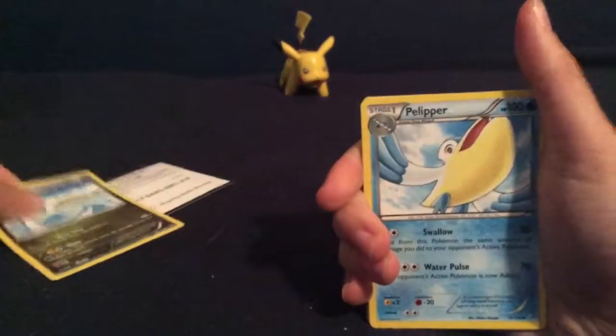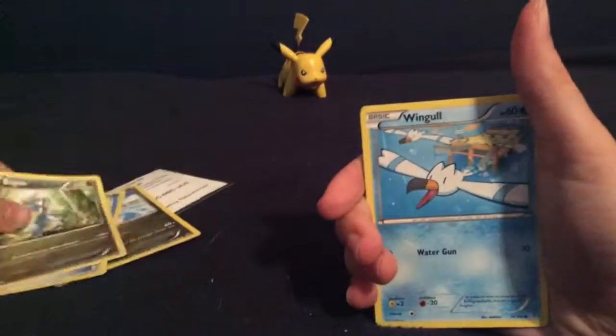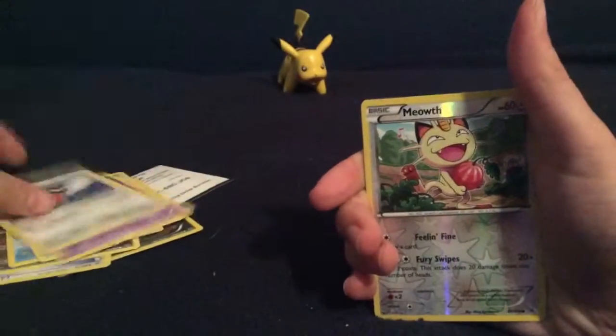First we have a Dragonair. Pelipper. Switch. Yes, I needed this. Bagon. Wingle. Swablu. Shuppet. Fletchling. Reverse is a Meowth. Common in the rare.